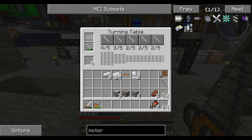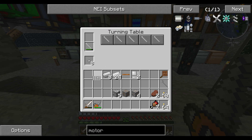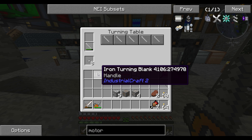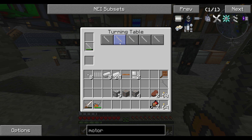According to what they say on the forum, I'm assuming that when I pull this off it's done. Oh, that made a handle. So what I need is the drill — as you can see it says iron turning blank handle. Now I need to make another one of these turning blanks and find out the recipe for the drill.